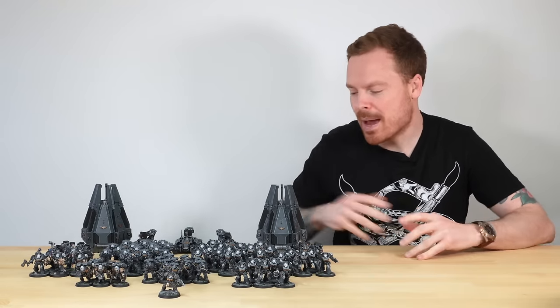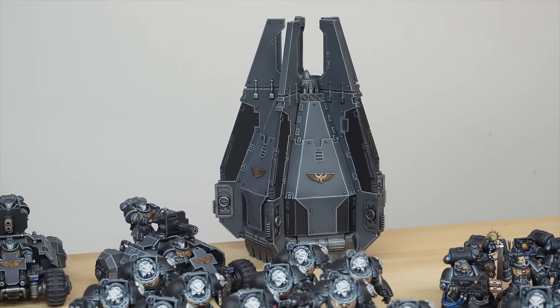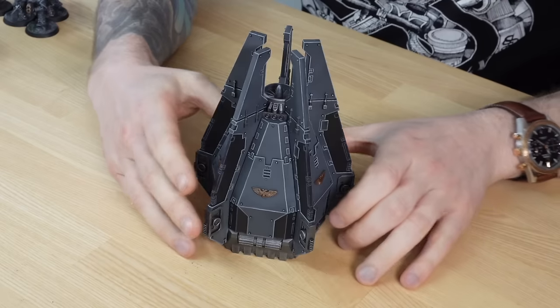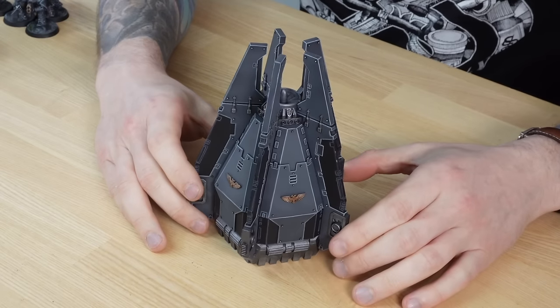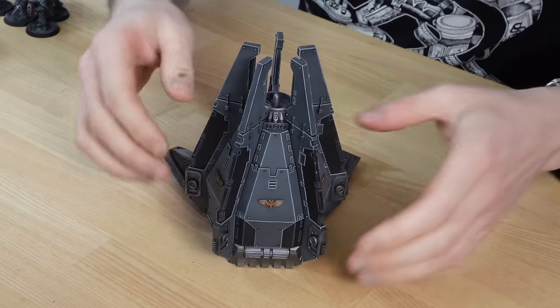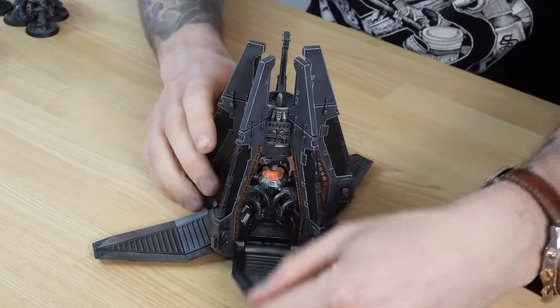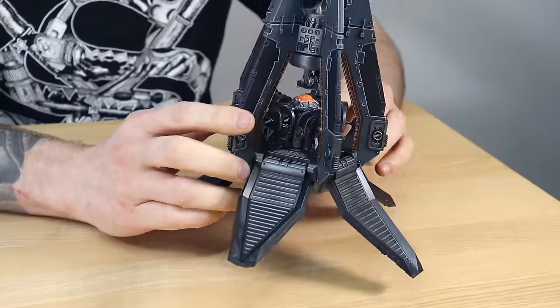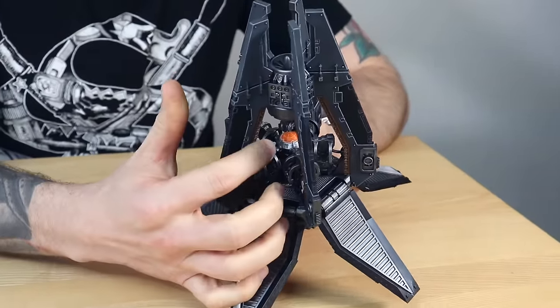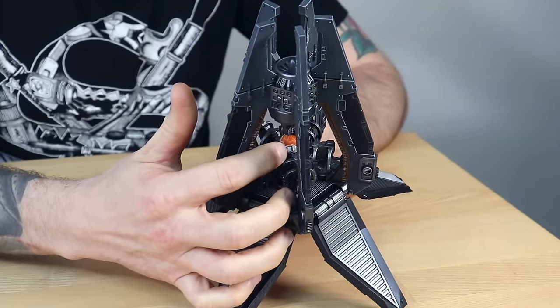We're going to start by looking at the drop pods right at the back of the army. Drop pods are probably one of the most iconic Space Marine transport vehicles. Will's done a great job of highlighting all the different armour panels across this miniature because there's a lot of edges on it. The pod does completely open so you can see it in its full spread with all the doors open, which is great. One thing I really like on the inside is that the relay or targeting array for deployment has also been painted.